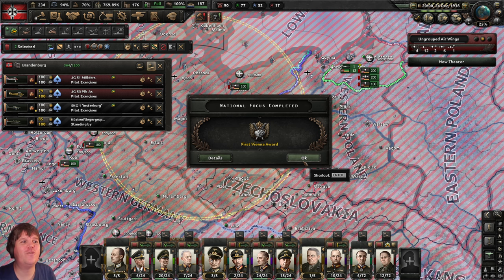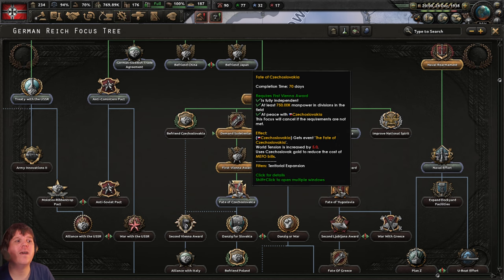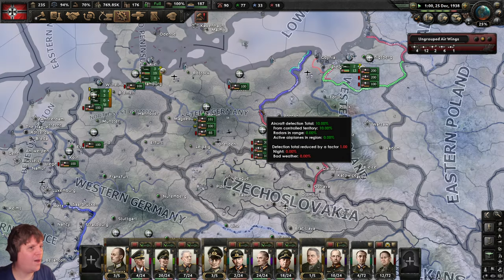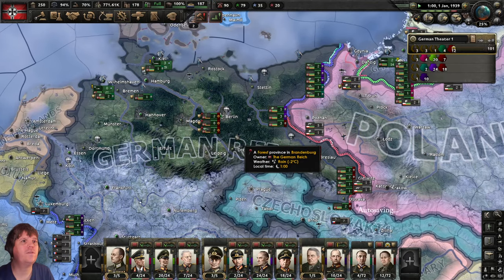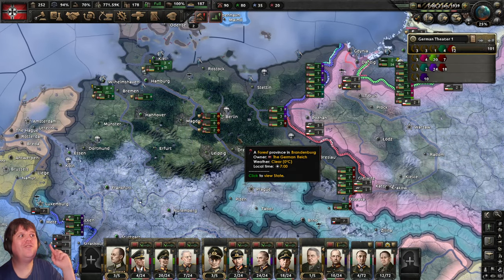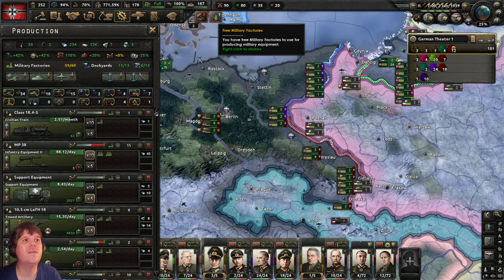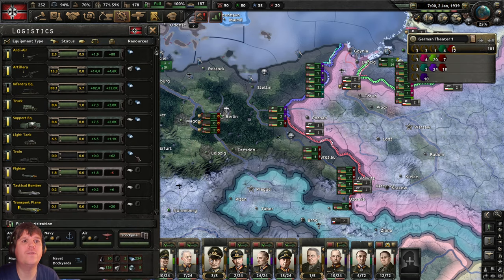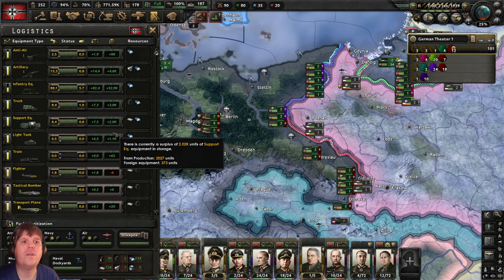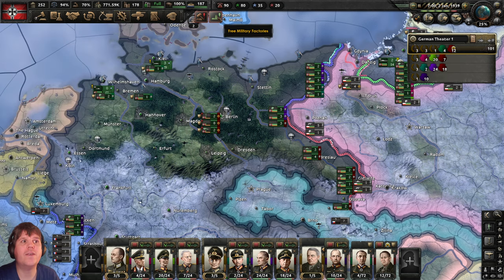National focus notification — let's go to Vienna Award. Coming back to the F1 view while we wait. January 1939: let's check free military factories. Looking at logistics — somewhat short on fighters. Equipment-wise we've actually got quite a lot. Anti-air looks like we're most short there, so let's come over to the free military factory and put one more factory producing anti-air.